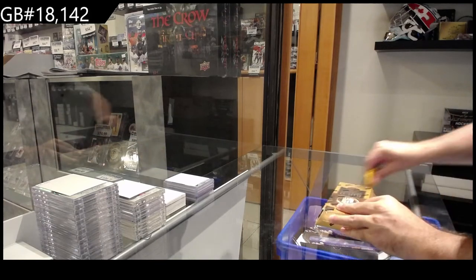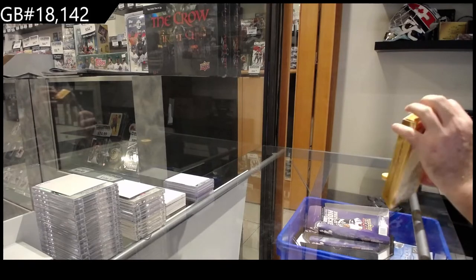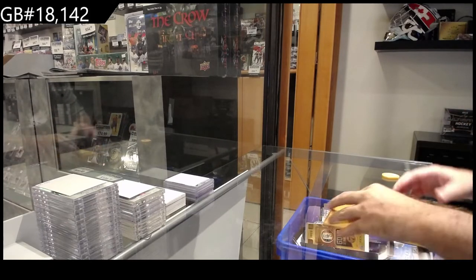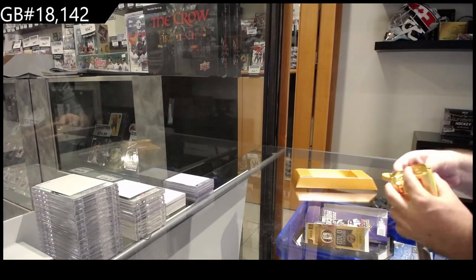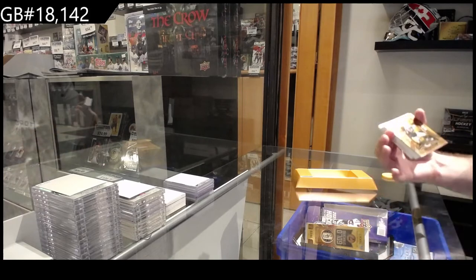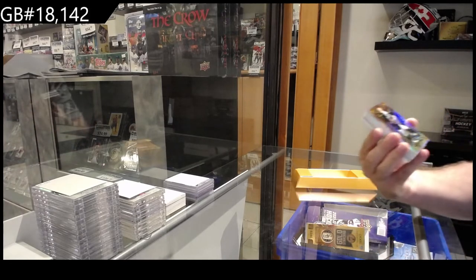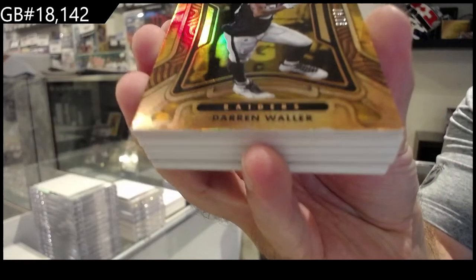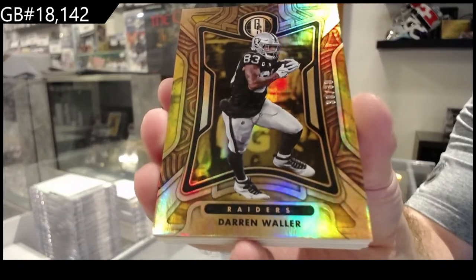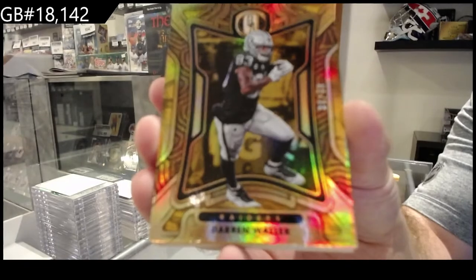We've got the 142, the gold standard — how do you open this one? Everything is gold. We've got number 230, Waller for the Raiders. Yep, it's a fun one, number 230 Waller.